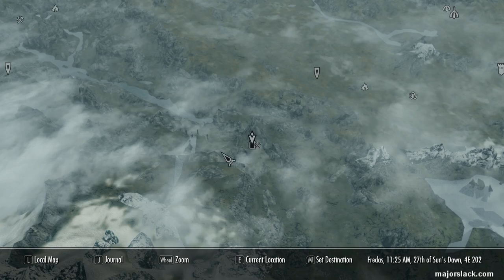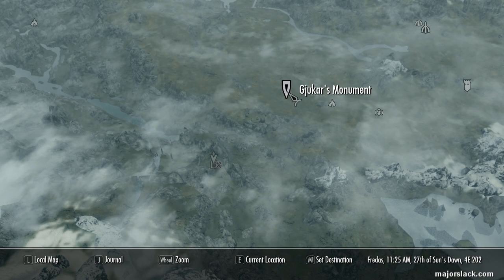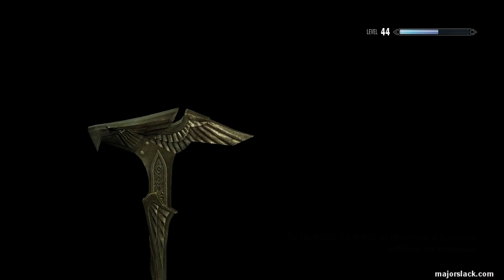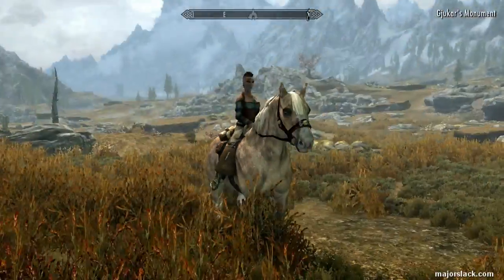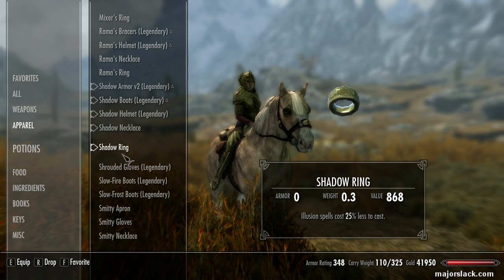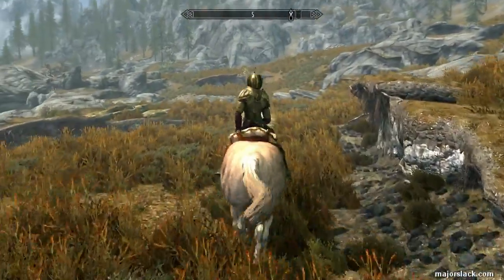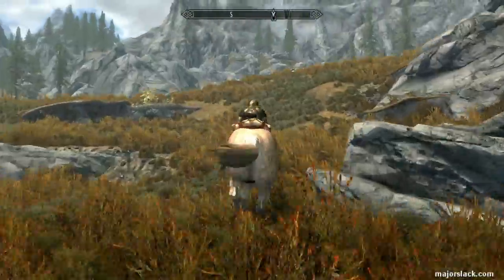Tell us where this is, Mr. Map. Mr. Map says this is way over here in The Reach. Our closest discovered location is Jukar's Monument. Let's go there now. Now there may be some vampire activity here. Gear up, Mary. Saddle up. Lock and load. We're in enemy territory now. Point ourselves at the destination and — hi-ho, frosted away!